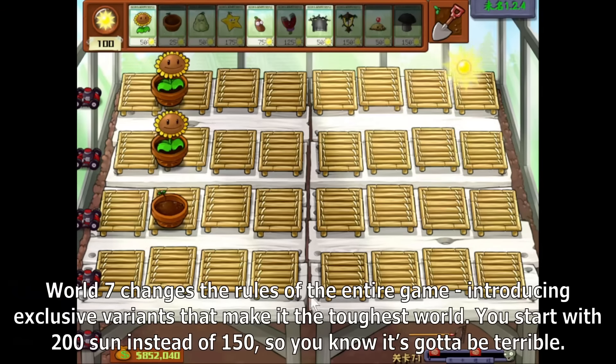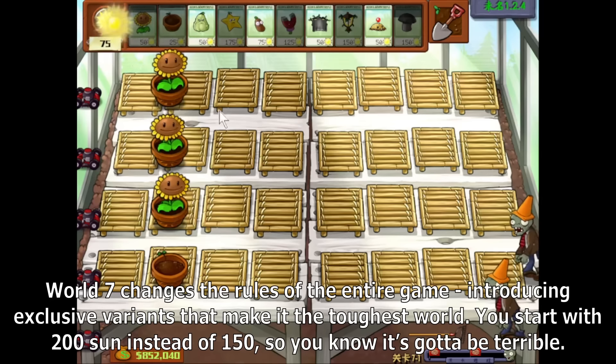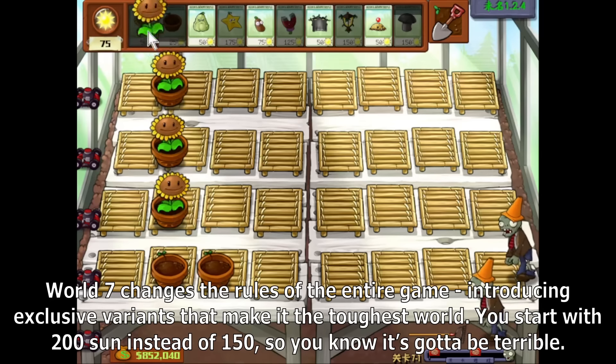World 7 changes the rules of the entire game, introducing exclusive variants that make it the toughest world. You start with 200 sun instead of 150, so you know it's gonna be terrible.